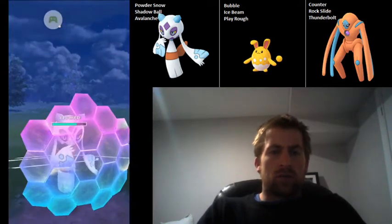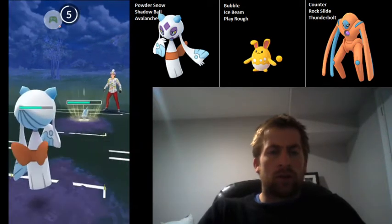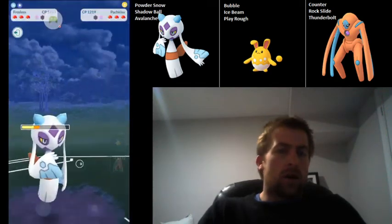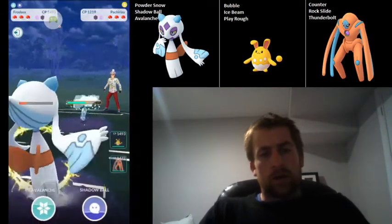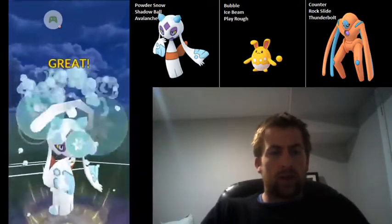I'm going to go ahead and shield this up because it could have potentially been Wild Charge. It was just a Thunder Punch, so I probably could have let that go through. I'm not going to shield the second one — I thought it would be another Thunder Punch, but it's actually a Thunderbolt, so that does a fair bit more damage. However, we are going to be able to get to an Avalanche no problem.